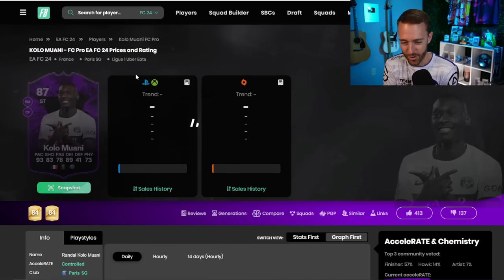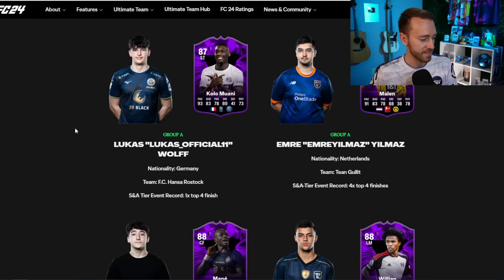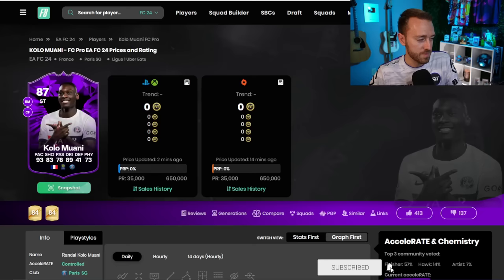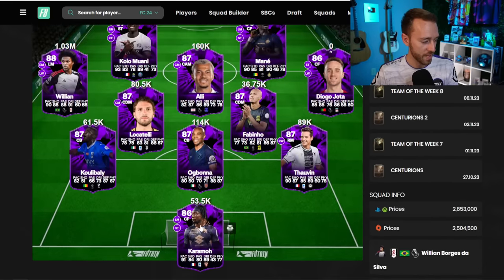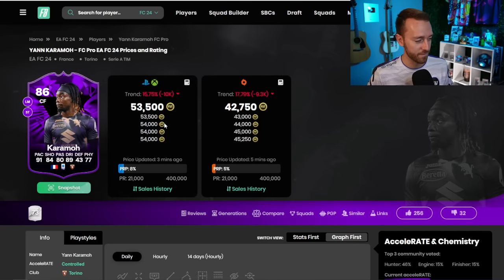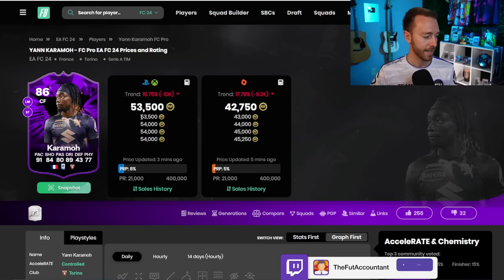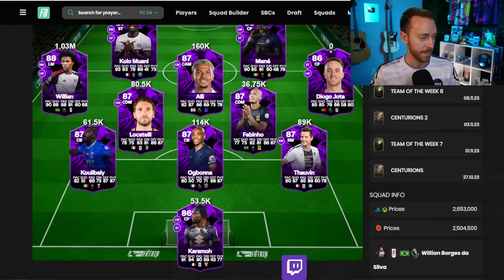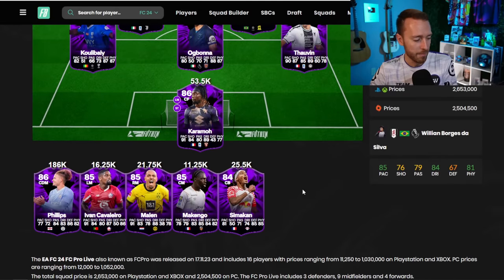Kolomani is currently extinct around 650k, but I don't think he'll hold that price. The pro player attached to his item is Lucas, who is good, but when you compare Kolomani to Karamoa from Serie A they're not that far apart statistically — Karamoa is 53k and Kolomani is extinct at 650,000 coins. He's more rare and harder to pack, but I think 650k is too high unless the pack weight is crazy low.